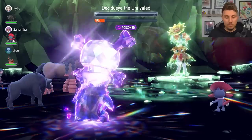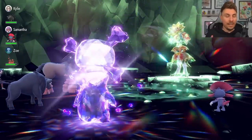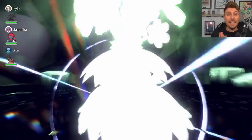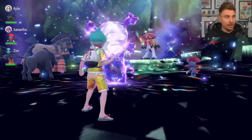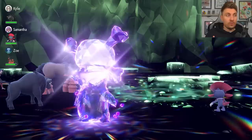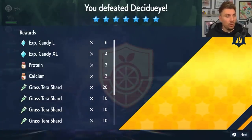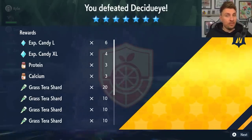The big things to note: get Taunt on turn one, get knocked out early so the shield activates and stat boosts on its side of the field are nullified — and the Taunt blocks Swords Dance. That's the first step. Then, once the shield's up, go for three Acid Sprays to get the Decidueye's Special Defense down to minus six. After that, if you aren't in a healthy position, get knocked out again, come back in, Terastallize, Nasty Plot twice, Sludge Bomb twice, and that's the win.